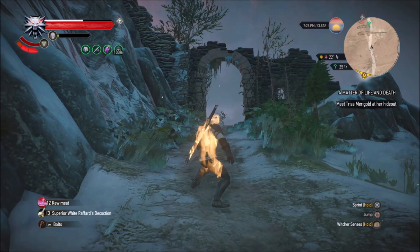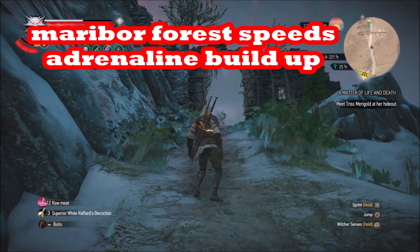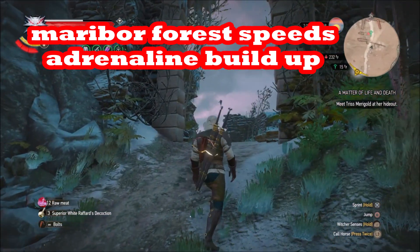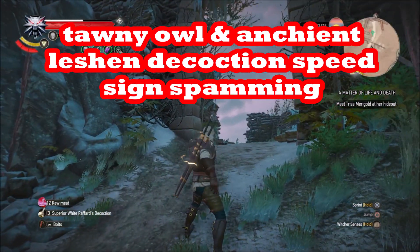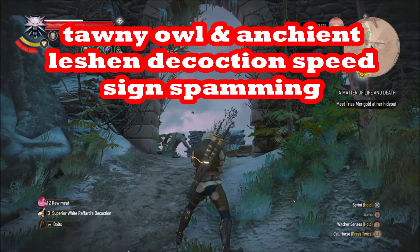Depending on how efficient you get with this — if you're using Maribor Forest then your sign spamming will be quicker, and if you have Tawny Owl too to make your stamina regeneration better. This would be even better if you had the Ancient Leshen Decoction that you get right after your meditation.